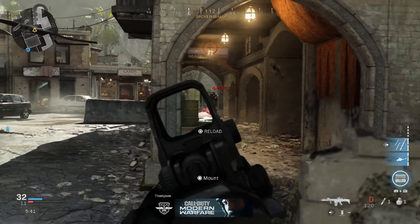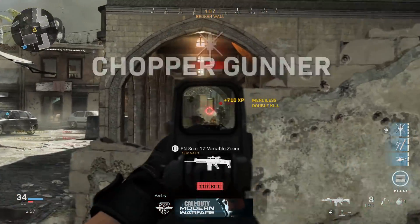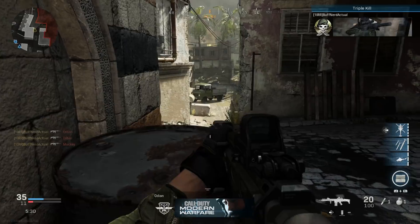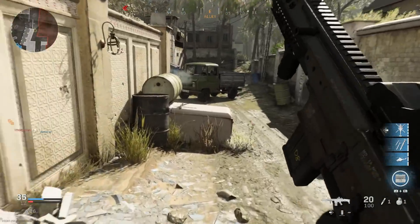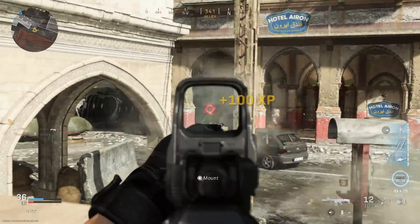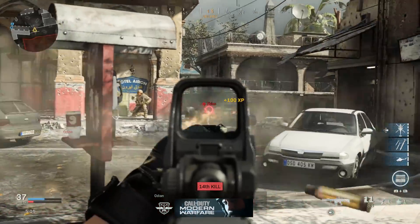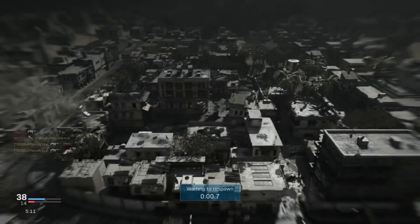If you can get into engagements where you're pre-aiming and catching the enemy off guard, you'll put yourself in a good spot. Don't try to run and gun with this blueprint whatsoever. Let me know what you think - do you like this, did you get it in the battle pass, have you used it? What attachments have you used on the SCAR to make it perform better? I'd like to hear if you're doing anything different that I might be missing.